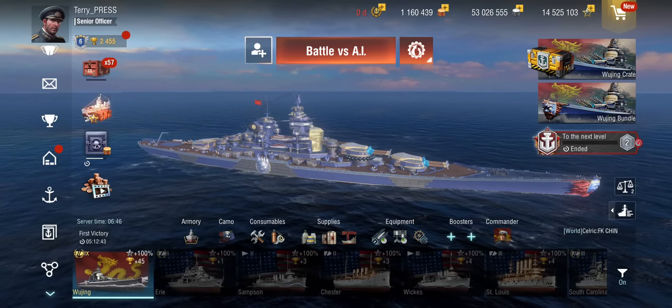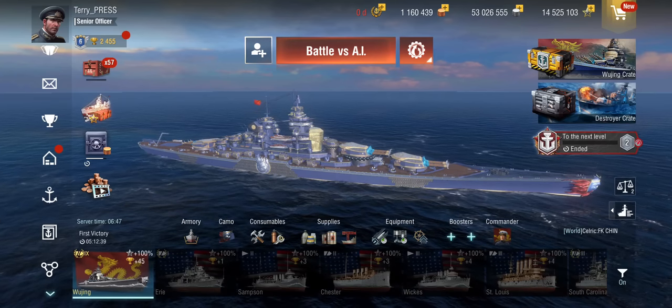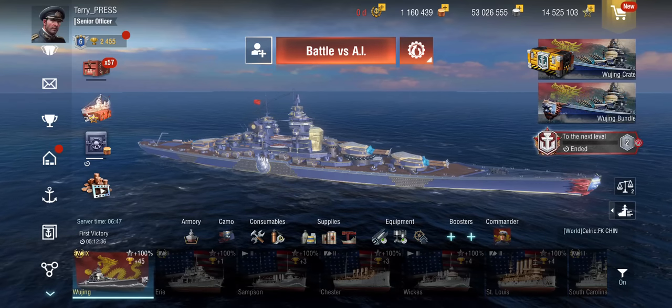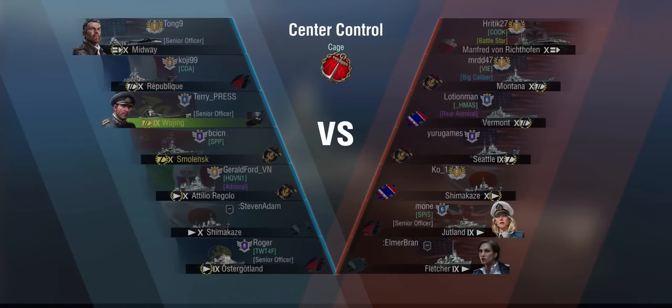Enough talking — let's get into battles. I've got two battles: one showing what happens in most games, and one showing what happens when things go my way. Our first battle is Center Control in Cage. We're up against a Manfred von Richthofen, Montana, Vermont, Seattle, Shima, and Jutland.